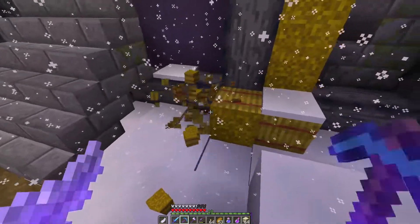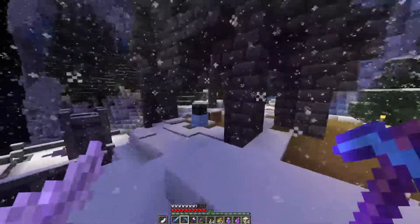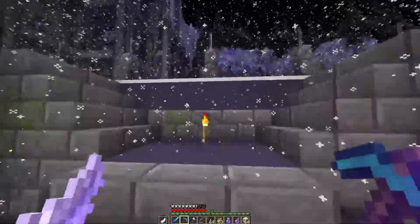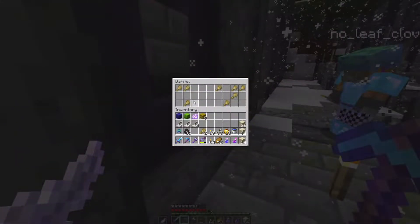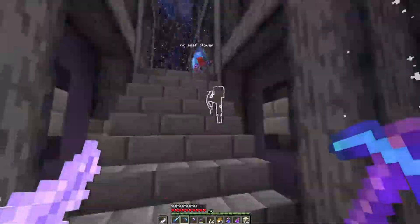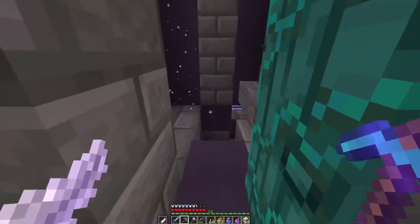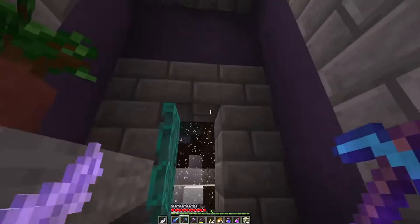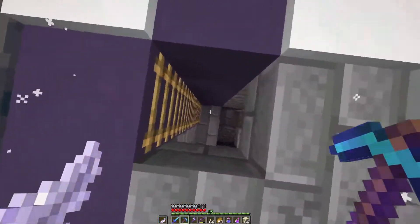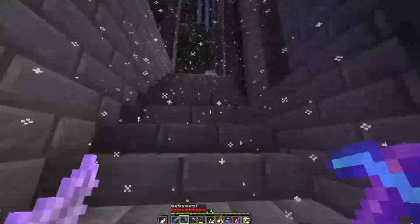What kind of enemies were in here? There were strays, little skeletons, polar bears, and babies — but there were also charged creepers here, right? Okay, so careful with charged creepers mostly. There's also more food here. Snow layers could be traps — they haven't been so far but they could be.